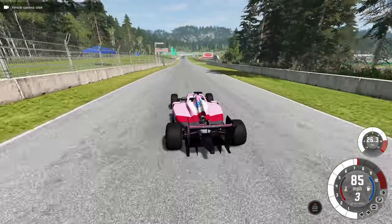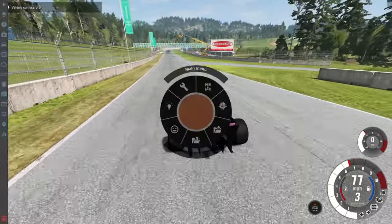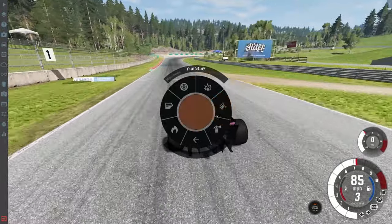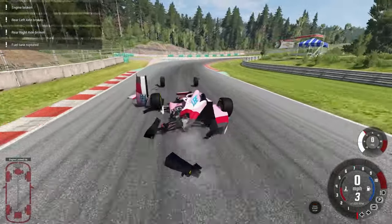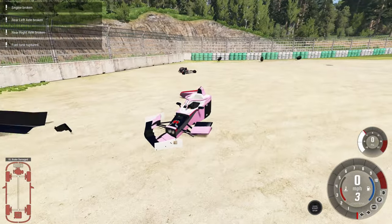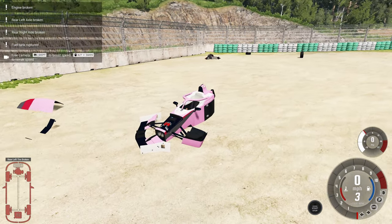Here's another neat thing about this car - it has a ton of pieces that can all fall apart. So to demonstrate that we're going to do some fun stuff, make sure we're going fast enough, brake, and you just see a ton of pieces flying all over the place. I can't even count how many pieces there are - there's so many.